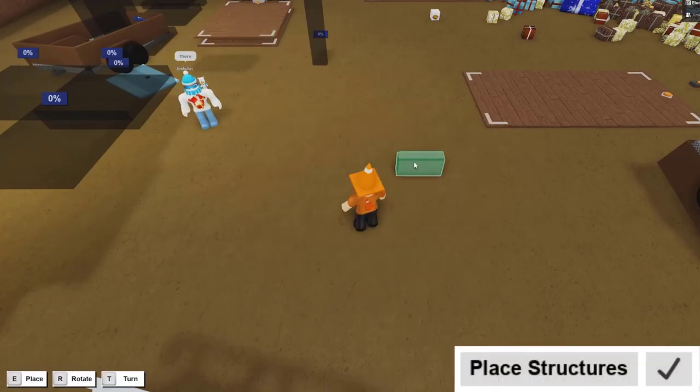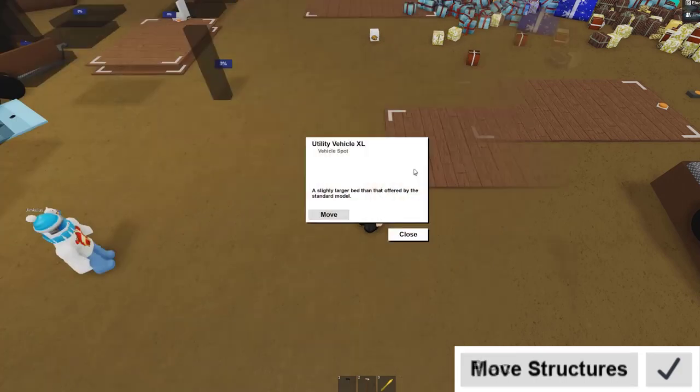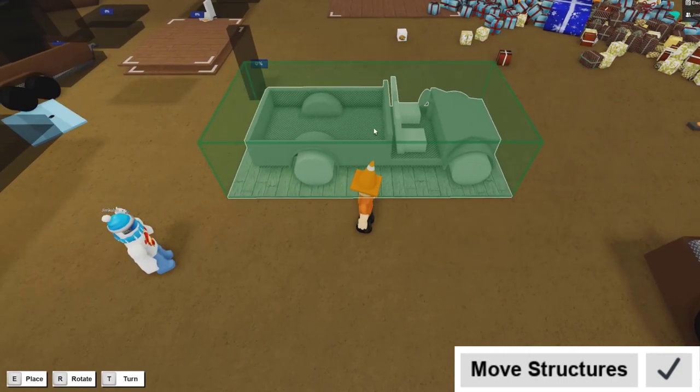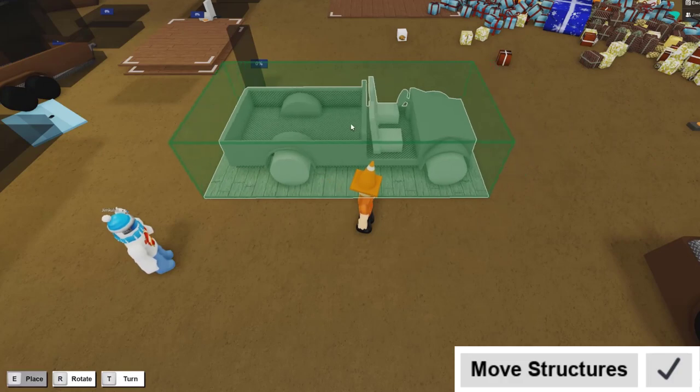Going into permissions, first up we have place structures, which simply allows the player to place structures. There's also a move structures option which allows players to only move structures that have already been placed on someone's base.